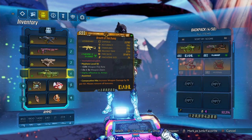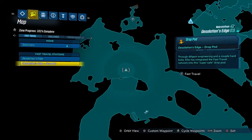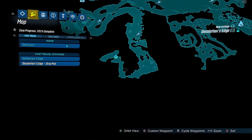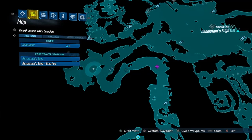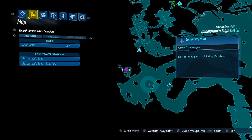I'm going to show you guys where to farm the weapon. You're going to go over to Nekrotafeyo and head to Desolation's Edge. Out of the two fast travel stations, I recommend Desolation's Edge Drop Pod — that's the closest to where you want to go. The enemy you're looking for is the Blinding Banshee, a crew challenge enemy right in this little corner.